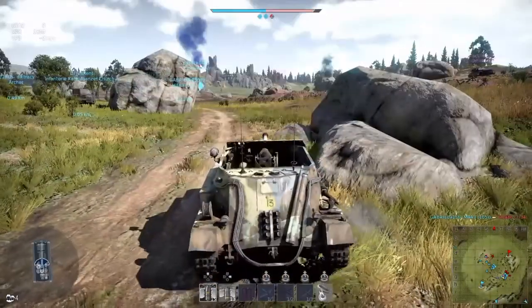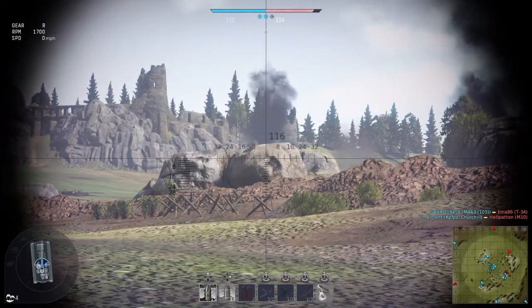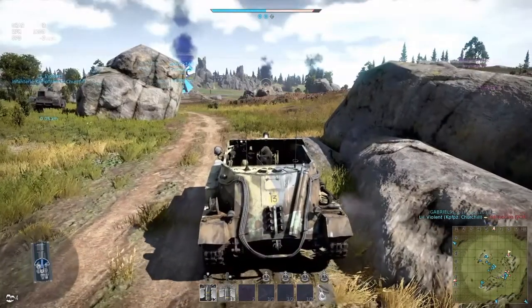So when you spin it around, if you stop with your gun on the target, your tank body is already going to be in a very nice position to absorb incoming fire.